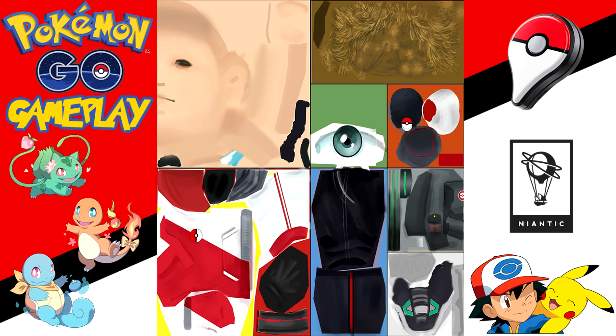From the third picture, we can see Trainer Customization. There were a total of 52 items found for Trainer Customization, including hats, hair color, skin color, eye color, backpacks, and everything else.